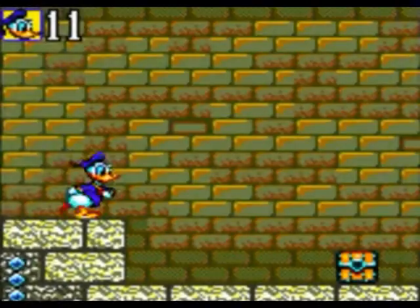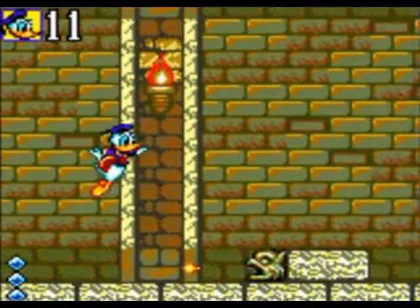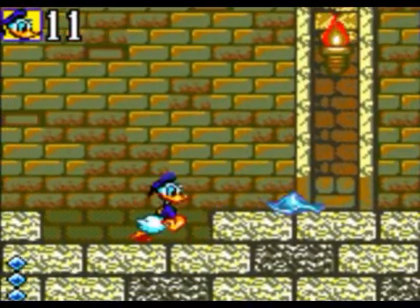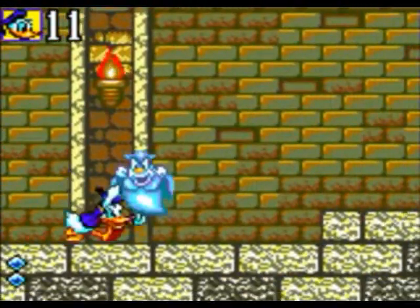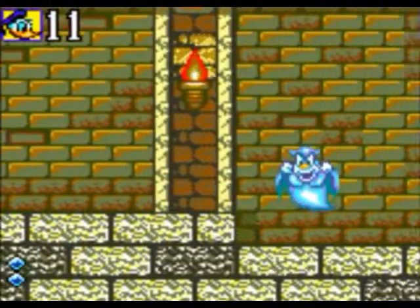Try not to lose any health here - it's quite scarce. Jump over the fireball. Wait for these annoyances - don't bother jumping on them. The jump button was unresponsive, of course. Don't bother jumping on them because they just come back to life anyway.